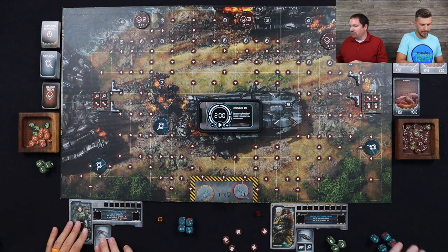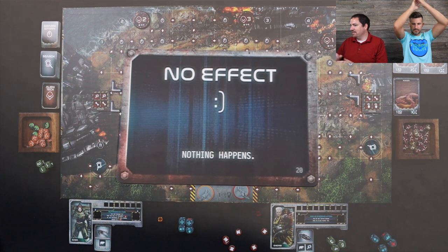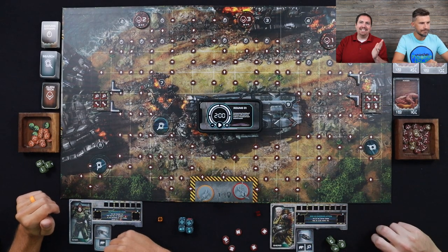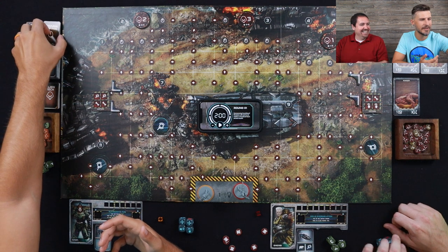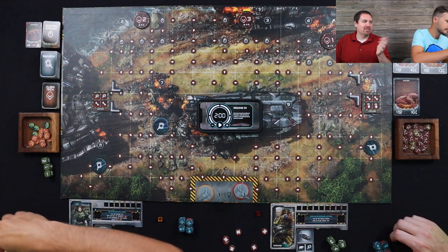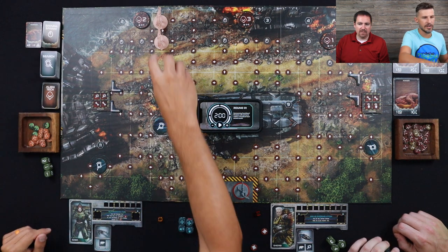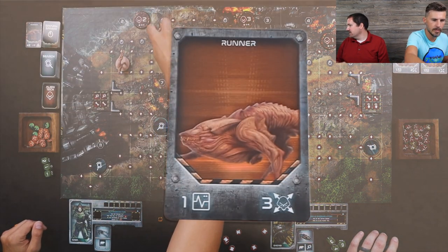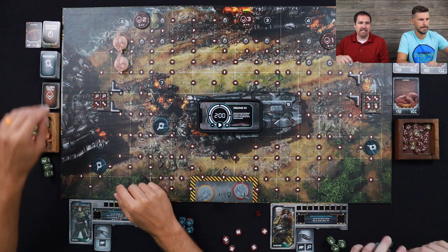We have eight rounds to complete this. The first thing we do is flip over the event card. No event this first round, so no effect. Then we have to spawn the board — we're playing easy level. You're gonna put two runners on the board at spawn location two. They move three spaces, and it only takes one hit to take them out. All three starting alien types only take one hit.